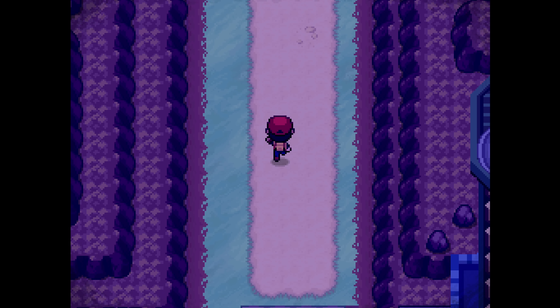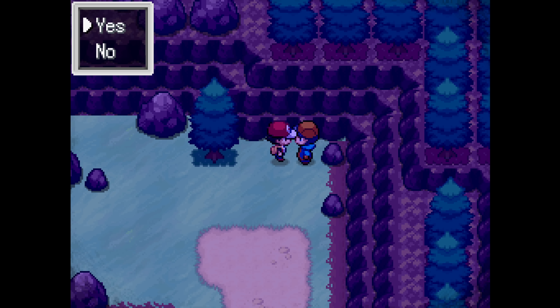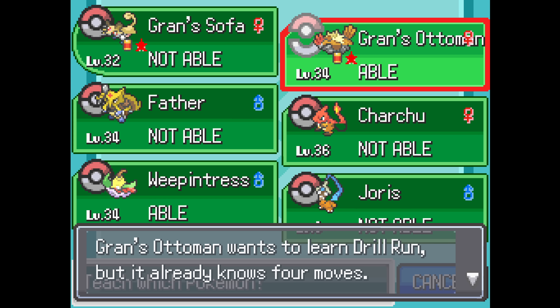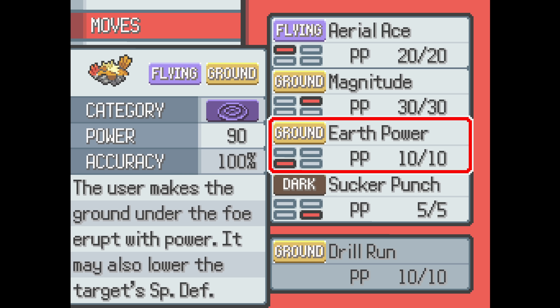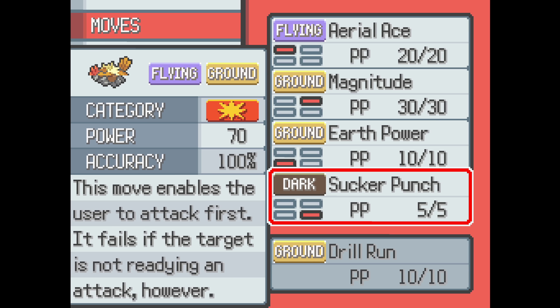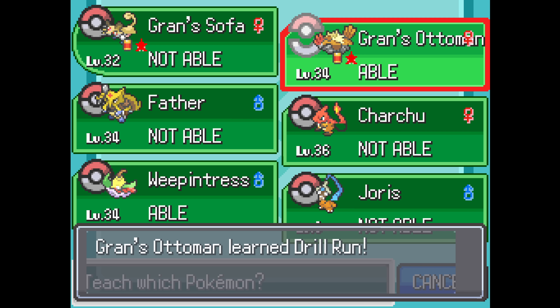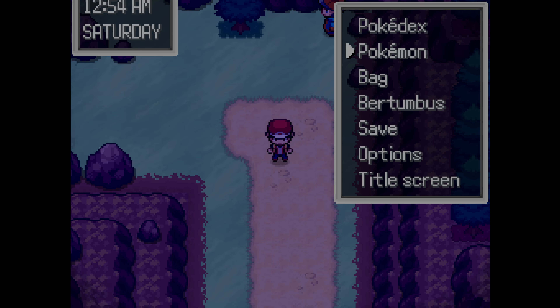Other comments people have left: somebody says beat the move Drill Run because it's very, very good. So I'm going to teach that to Grand Zottoman. 'Crashes into the target while rotating — critical hits land more easily.' Somebody said that's better than Magnitude, but I suppose on average it probably is. Goodbye Magnitude — I love Magnitude, it's a gamble. I don't actually gamble in real life ever, just in games. That's probably because I get it all out in games. That's one thing off my list.